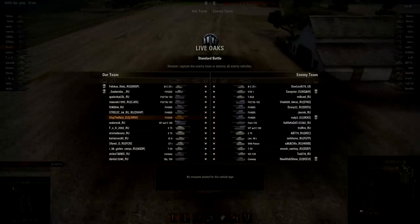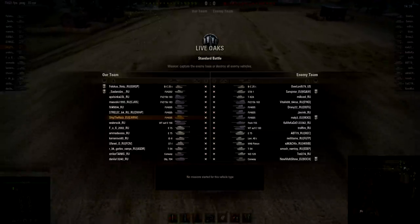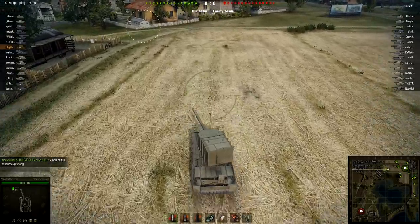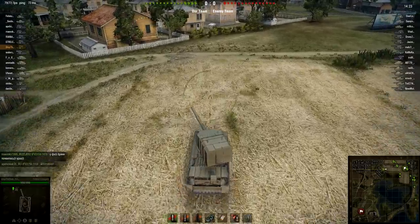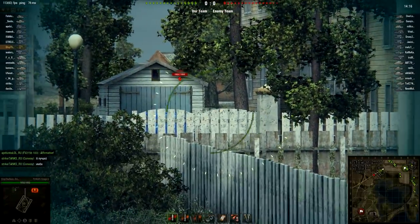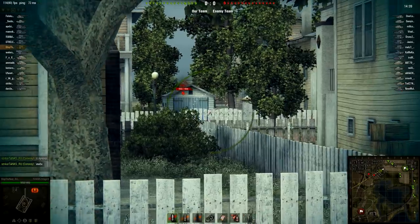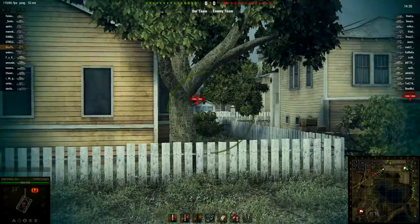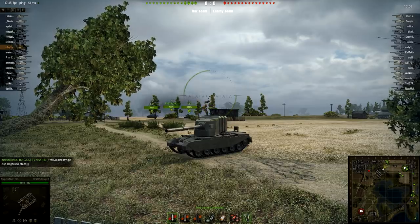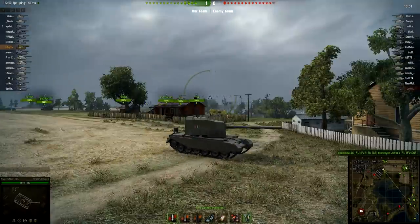Here we are on Live Oaks. Looking at matchmaking, pretty nice match because only four new tanks, so this is the kind of matchmaking you'll see on the live server frequently as well. On the test server, let's say 90% of players are going to use gold rounds exclusively, but with this tank it doesn't matter because they are going to deal exactly the same amount of damage anyway — they are going to penetrate our huge box. It is a ridiculously high-profile tank thanks to that huge turret.